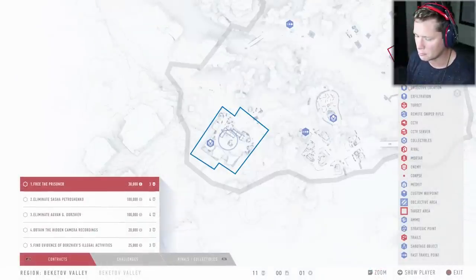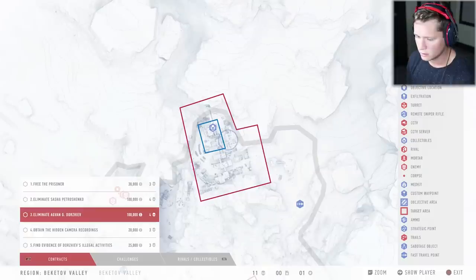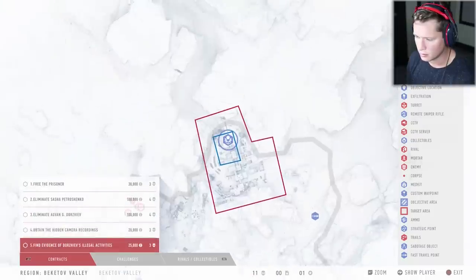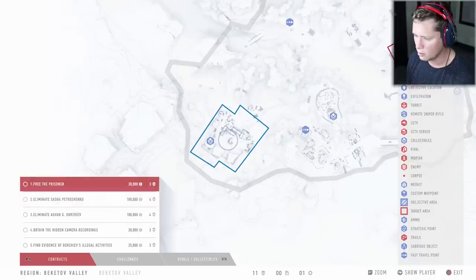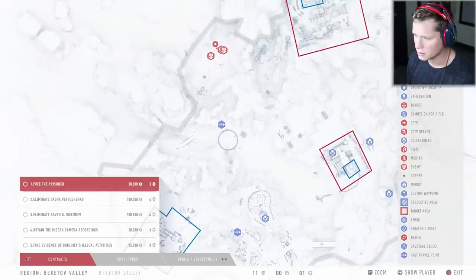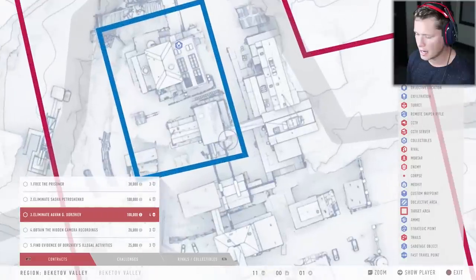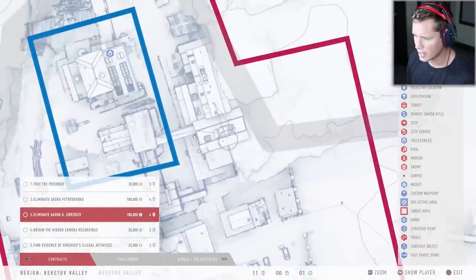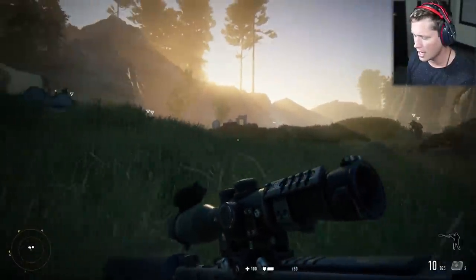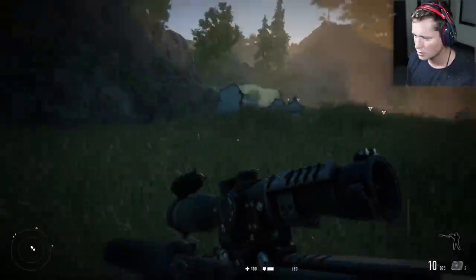Let's see what we've got going on. The prisoner's gonna be down here, Sasha Petroshenko's gonna be over here, Dorshev's gonna be up there, the camera recordings are there, and the illegal activities are over there. The question is, what do we want to do first? We're gonna have to get around these guys either way. This camp is gonna have Dorshev and evidence of his illegal activities, so I guess we can do that — it's pretty much straight to our left.